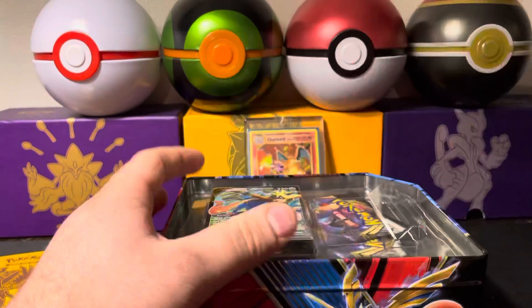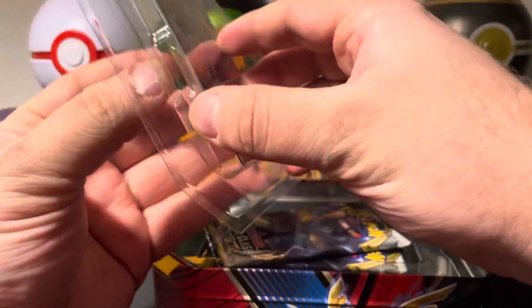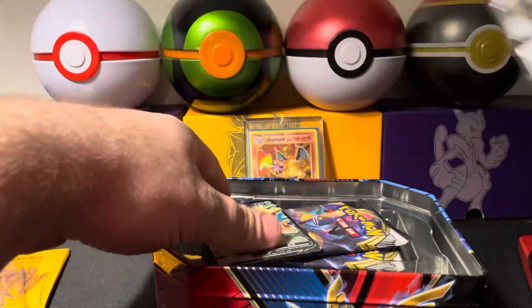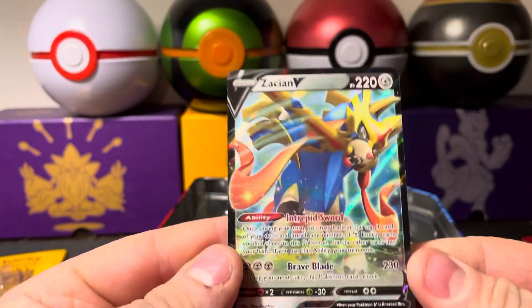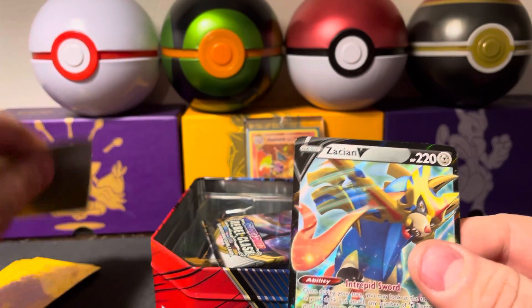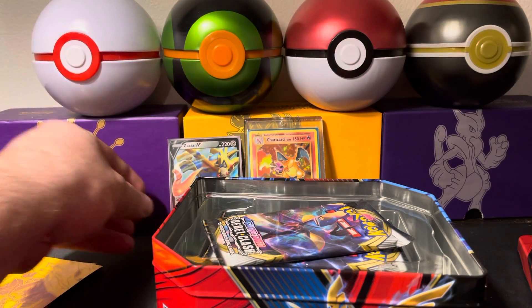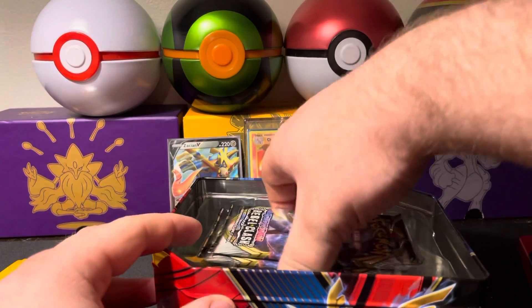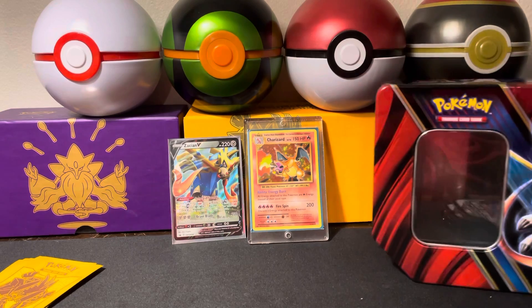Let's get right into it. Of course it's going to have the Zacian V promo card inside right there. And that's a pretty sweet looking promo — almost like a full art card pretty much. So we'll sleeve that up, put that in the background. Let's get rid of that plastic and get that tin back closed up and on display.